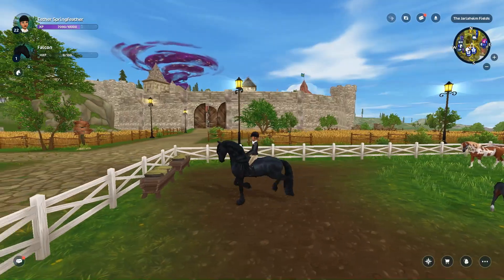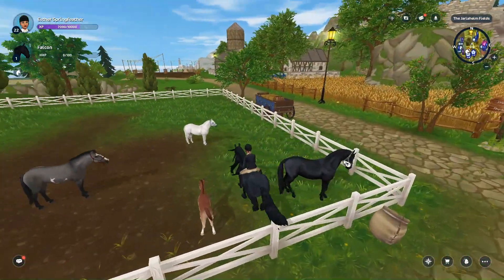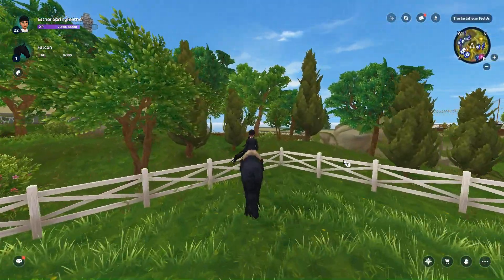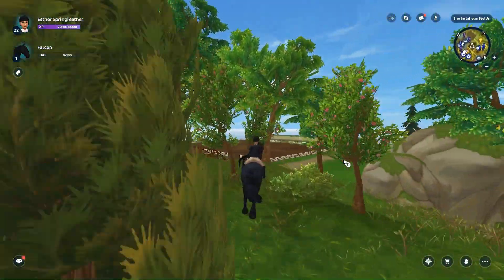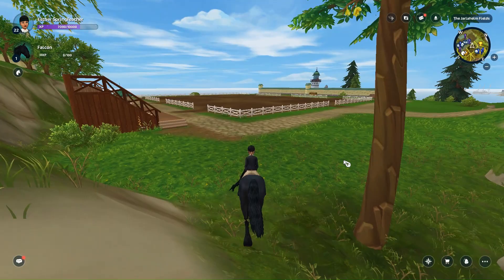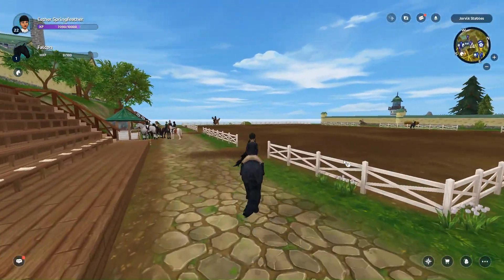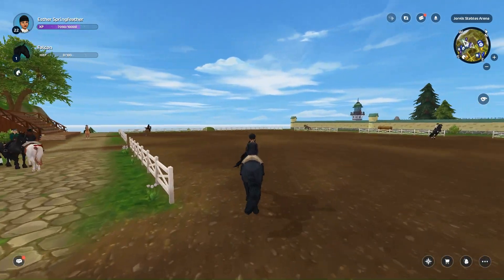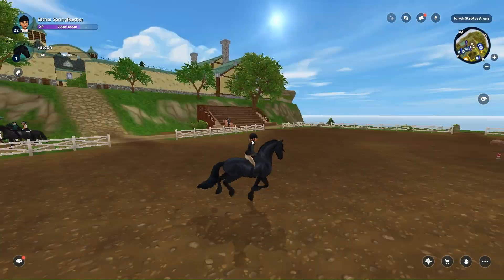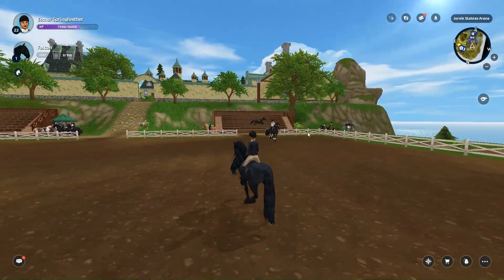Let's see the jump real quick, if they fixed it. A lot of people, even me, really dislike how when Star Stable makes a really new horse and they jump, they land before they even touch the ground — they start running in the air. It's so annoying, look at this. I really dislike it. But hey, it's a really pretty horse.